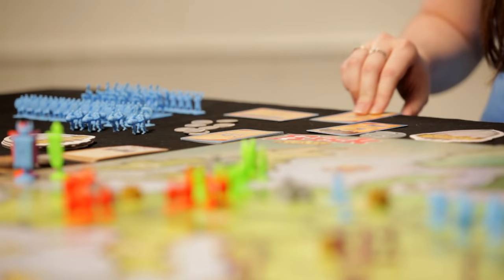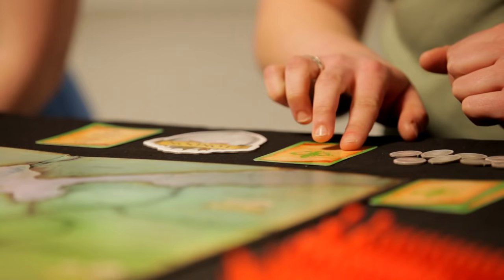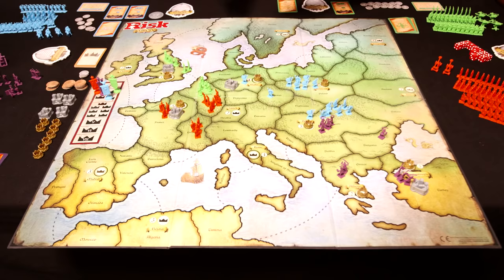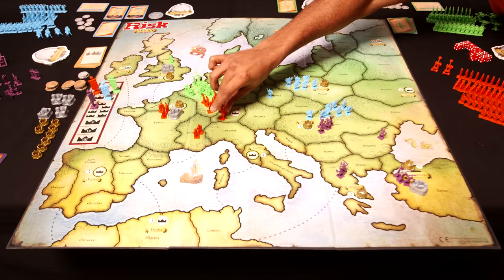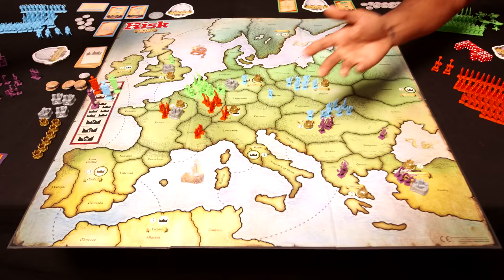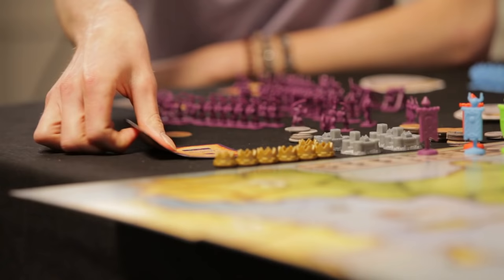All players have played their first card, and now we move to the second card, which starts the second half of the round. Blue adds three men into Poland and uses her Expand order to attack the Purple player's territory. Green fortifies with four footmen into England and then maneuvers eight footmen and two archers into Lorraine to support the fight. Orange fortifies and expands — placing two troops in Swabia and claiming Zurich, placing the crown and collecting tax monies.